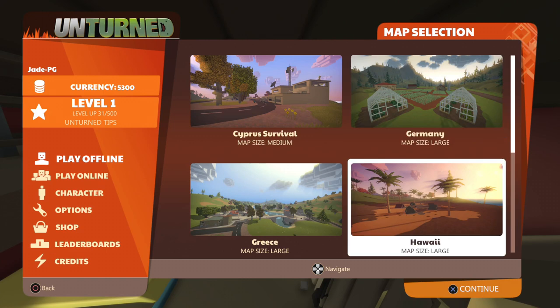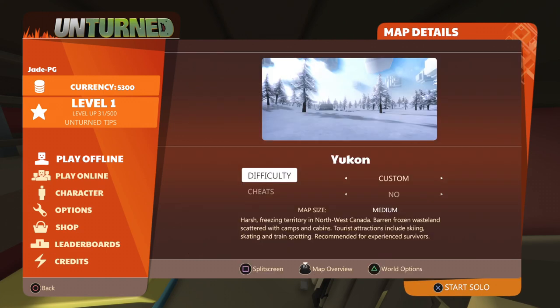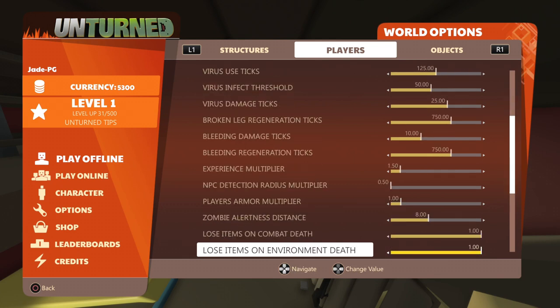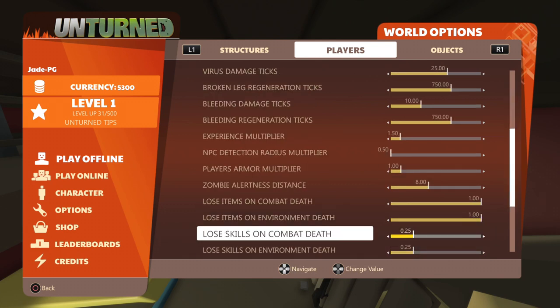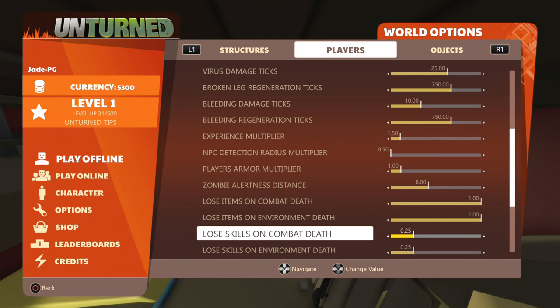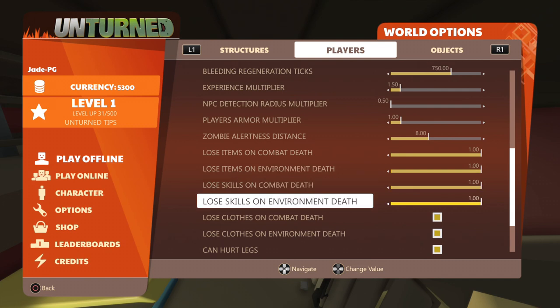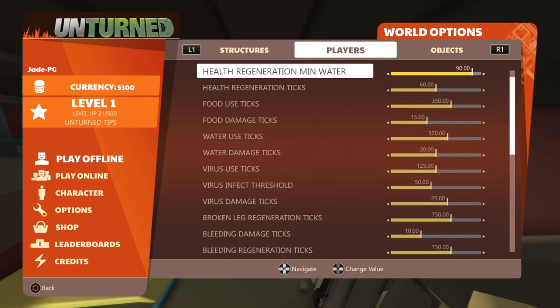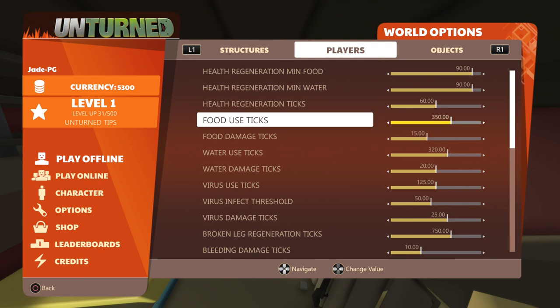If you're playing offline, choose whatever map you want, then click world options — the triangle or Y button — head over to the players tab, and go all the way down until you find the 'lose items' setting. Losing items on combat death or environmental death: if you leave that on you're going to lose everything. The default settings are that you lose 75% of your skill points when you die. Put it all the way to one and do the same for environmental death — that will mean you keep your skills when you die.